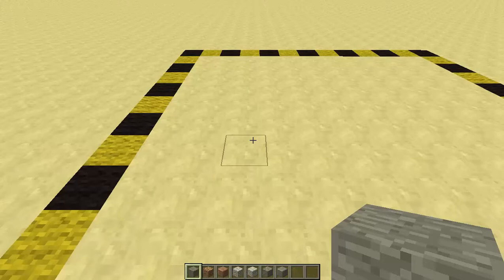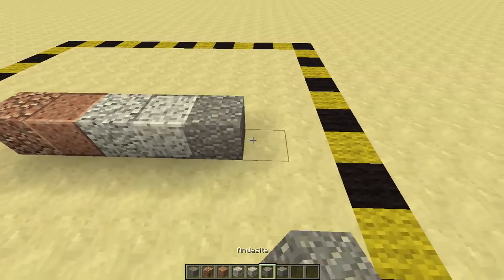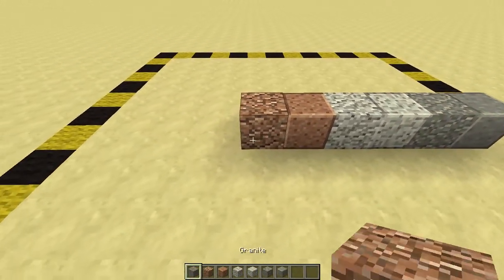Now because I specified a data value, I can't place that stone, but I can place the other variants.